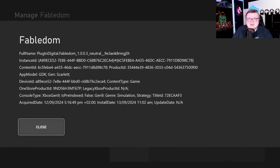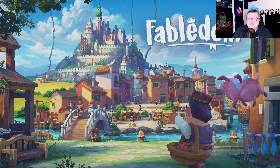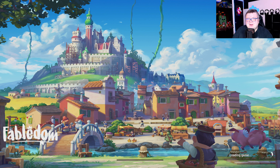Hey guys and girls, thank you for watching another episode of the Xbox Tester. My name is Maurice. Today we're getting a look at Fabledom on the Xbox Series S. First of all, let's see how much data this game is — it's only 4.3 GB. The game is not on Game Pass and it's about 25 euros, a little bit standard price for games like these. It's fully optimized for the current gen consoles, Xbox Gen 9.